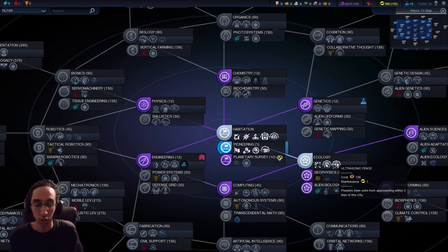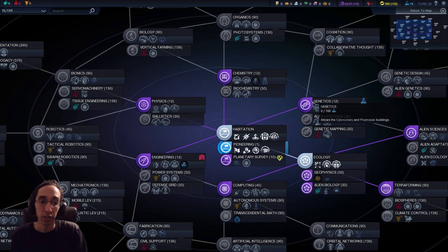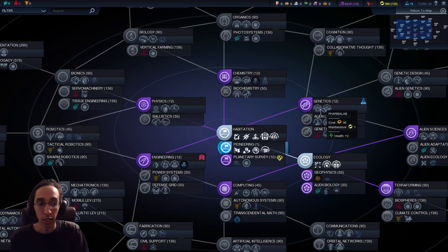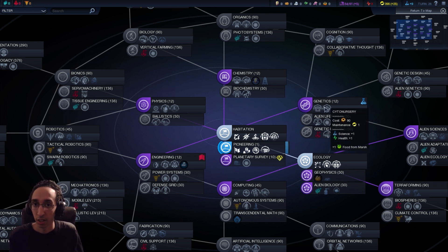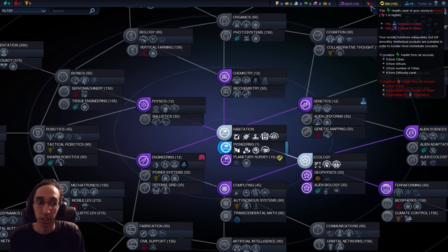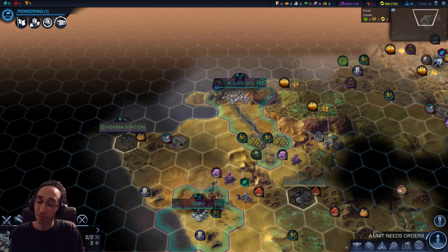We're going to pick up Genetics, because we're already at negative three health. It doesn't matter yet - it doesn't start really hurting until about negative eight. So we can go deep into the negatives for a long time before we need to get the plus one and plus two health online for our cities. If both my cities had plus two and plus one health, that's six total, which would put me at positive three. This is also why we took the plus health virtue at the beginning of the game - expanding hurts health.